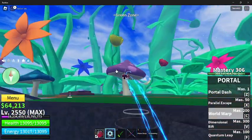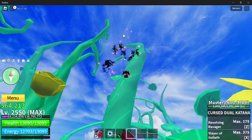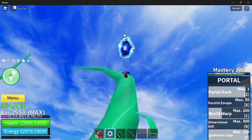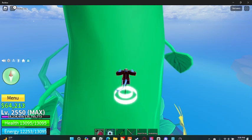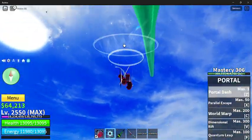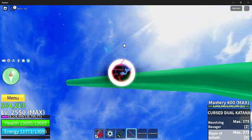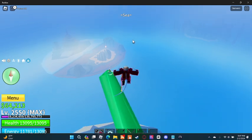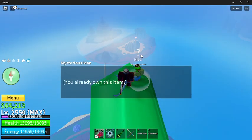Now we have Green Zone — there are two NPCs here. The first one is right at the very top of this island, so you're going to make your way up to the very top leaf. The mysterious man is up here, which is where you buy the true triple katana.